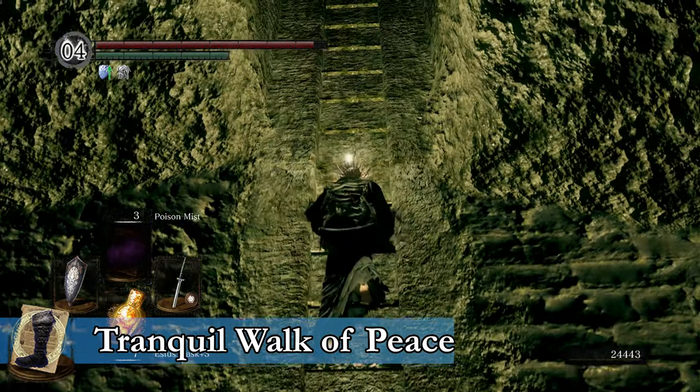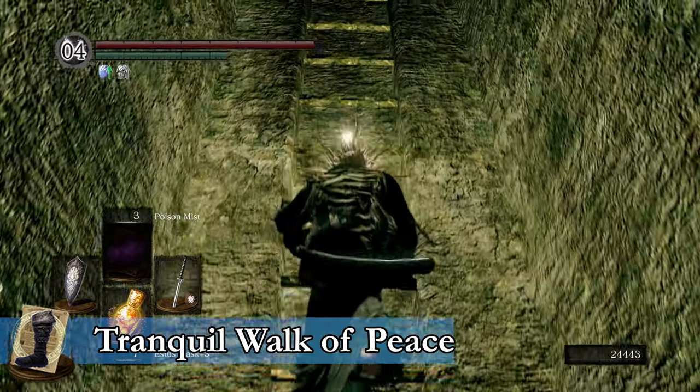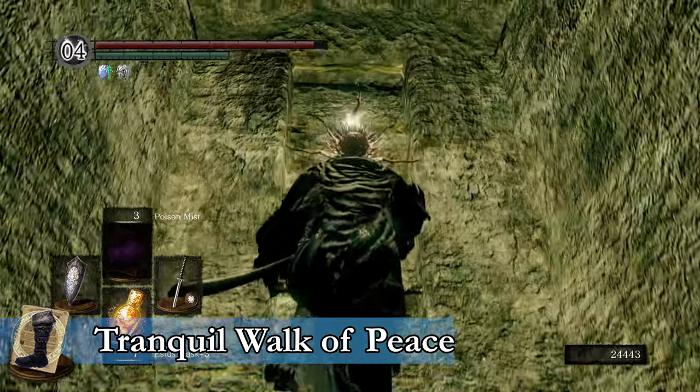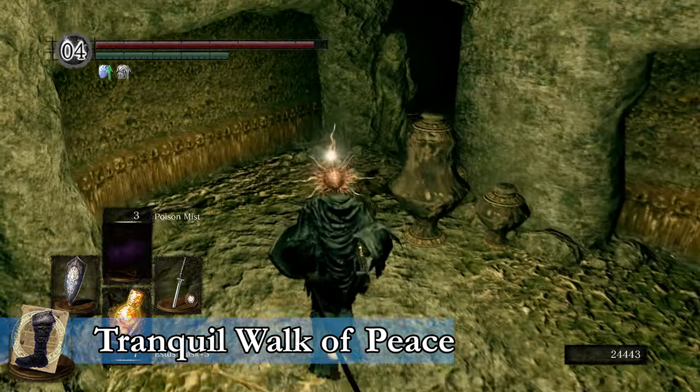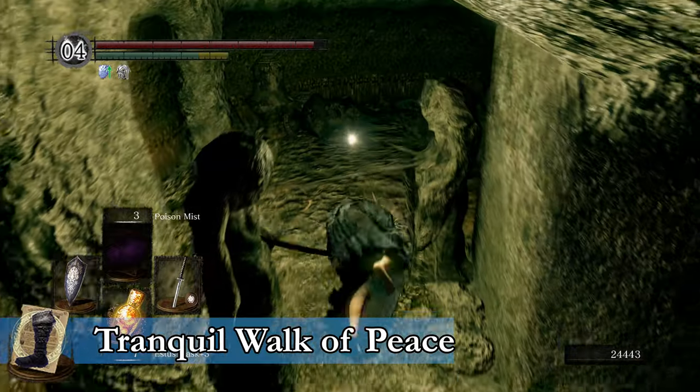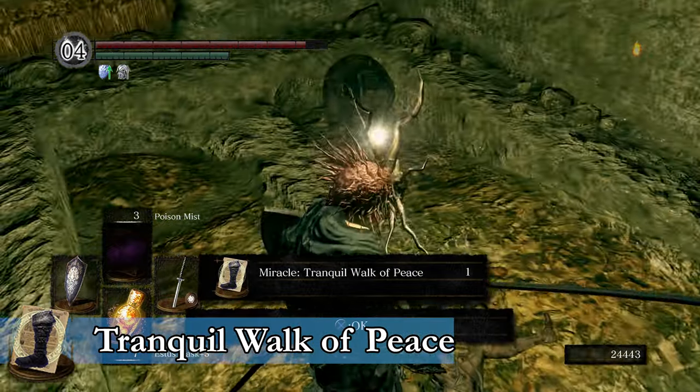There is a ladder here sort of tucked into the wall that we need to climb. Through this room are going to be a bunch of booby-trapped statues that shoot spikes out at you, so be sure to have your shield up as you're walking through here, or roll past the statues or through the spikes. There's a corpse in this room with the Tranquil Walk of Peace miracle on it.